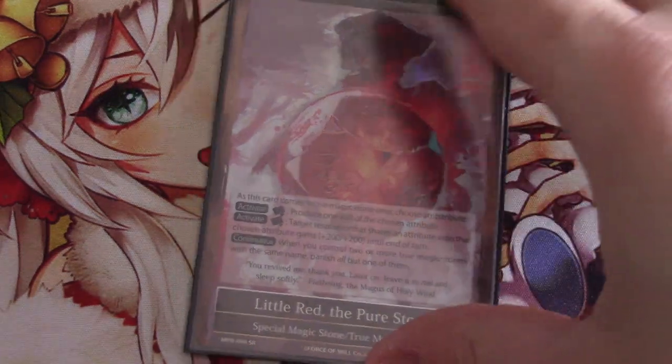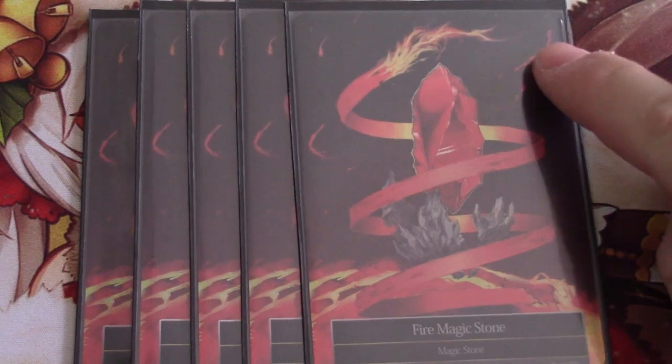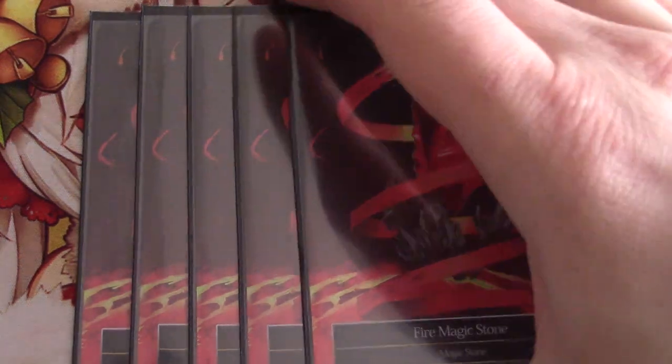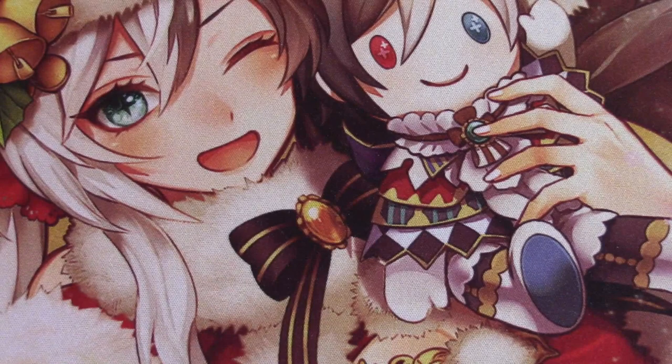So that's an auto-include. And then five flame magic stones — so happy to have the Valhalla Full Arts finally in the United States. I really hope we get to finish this cycle, even though we haven't seen the three other ones yet. Just basic red stones, no other color, nothing fancy. So let's get into the regalia we're playing.